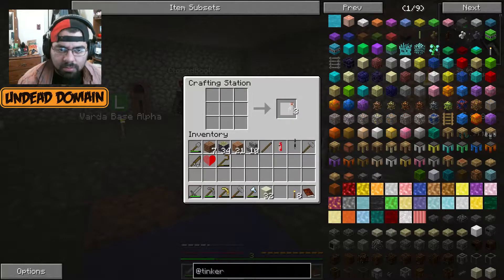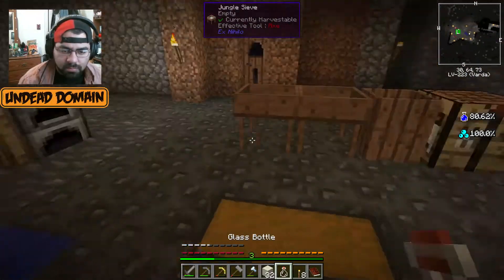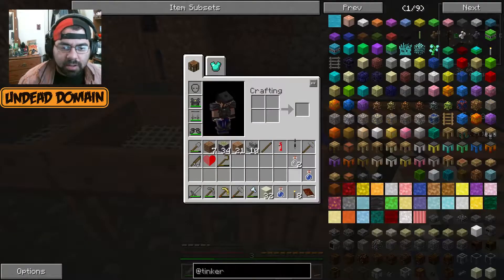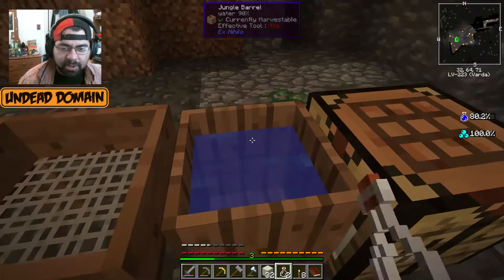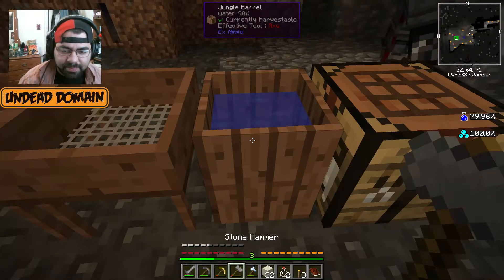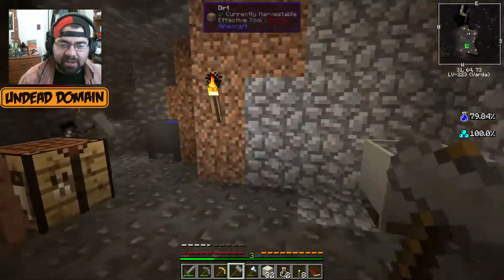So where are we going to put it? Let's make a blueprint of it somewhere with dirt blocks and figure out where we're going to put this thing. Well, we're going to probably want to stuff it in a corner. Where I am right now is probably a good spot.